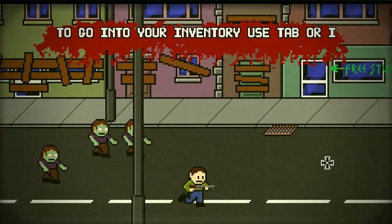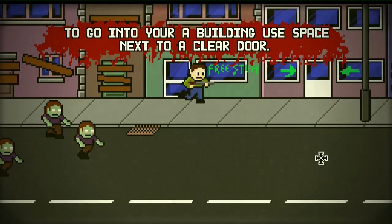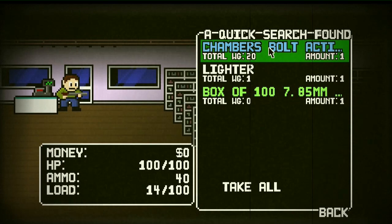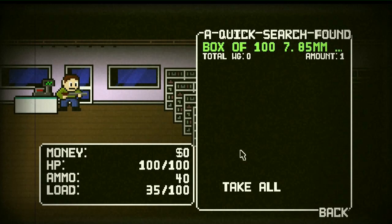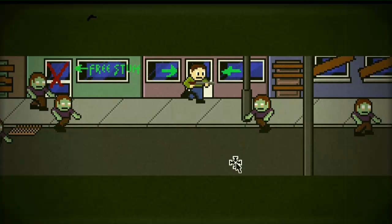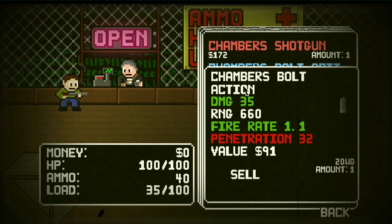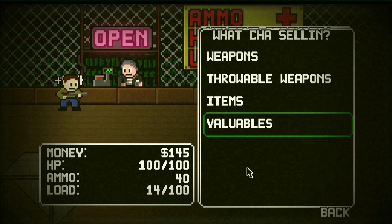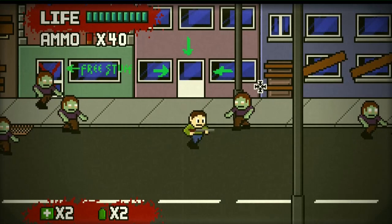I tend to avoid zombie fights because ammo is limited, and you have an inventory system where you can search buildings. Here's the trader — inside the trader you can find gear for your character, and you can also search the store. It's almost like a bolt-action chamber. Pick up the lighter and a box of ammo. So now we go to the trader and sell most of this stuff.